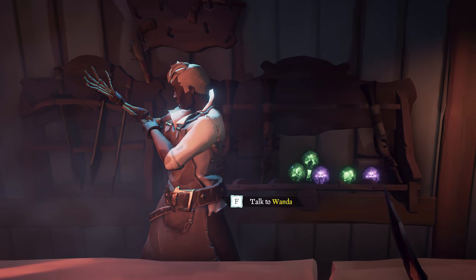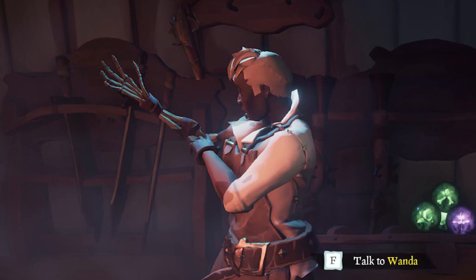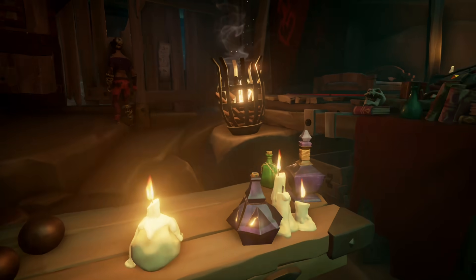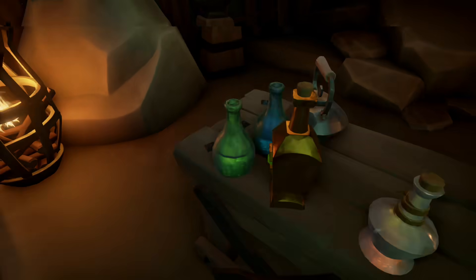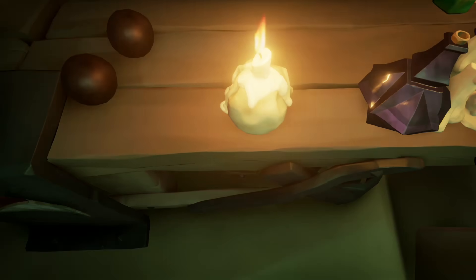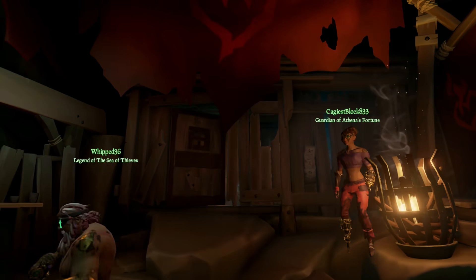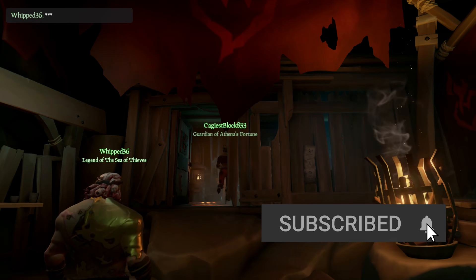Wanda used to be a weaponsmith who later turned into the vicious skeleton Captain Warsmith. Just walking into this cave is not enough to find Duke, since you also need to access the hidden chamber of this cavern. Just like before, you need to turn this skull to open the door. You won't see a visual cue, but if you press your interaction button near this skeleton head, you should be fine.